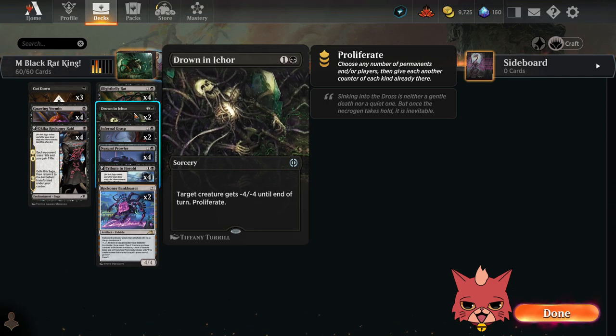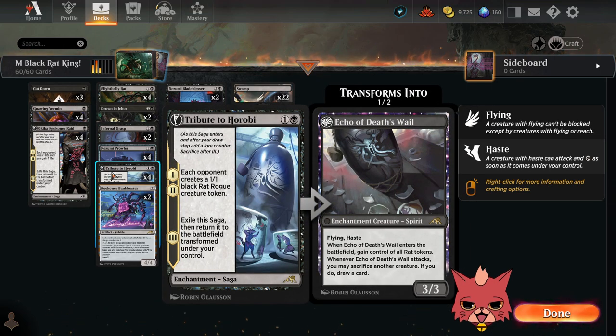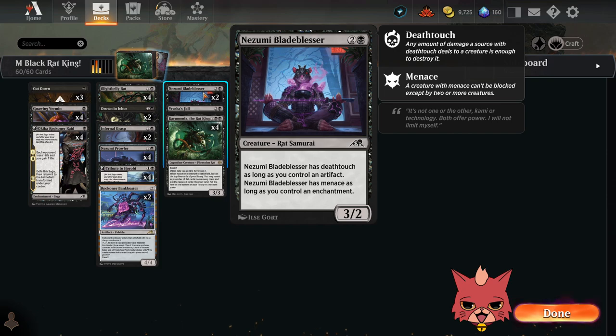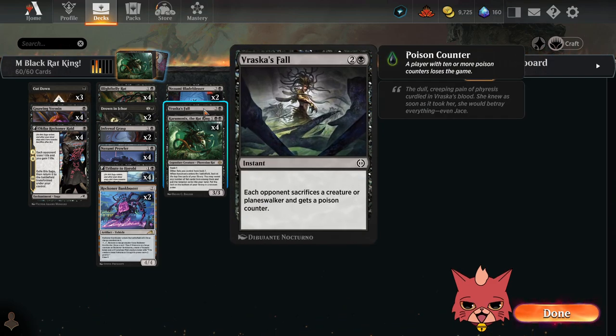All four Blightbelly Rats are in here — a two-mana 2/2 with toxic one, and when it dies you get to proliferate. We have two Nezumi Blade-Blessers — a three-mana 3/2 that has deathtouch as long as you control an artifact, and menace as long as you control an enchantment. It's another interesting rat to hit off the Rat King's ability, and menace plus deathtouch is very brutal to block, so you might be able to get some good toxic damage through.